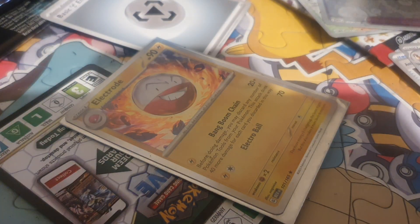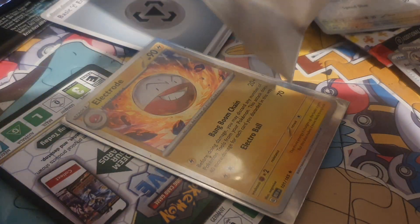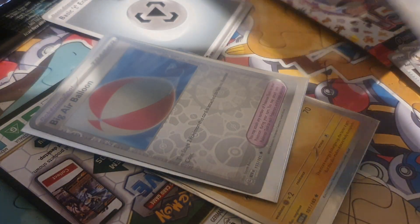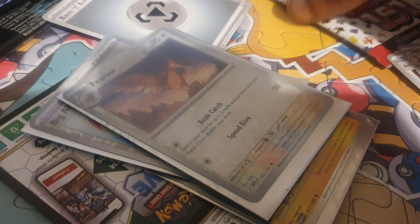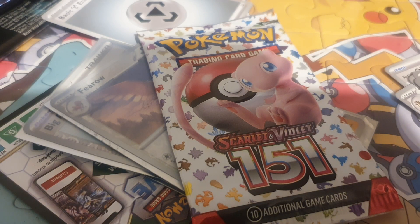I'm going to put this bad boy into a sleeve and the others. These are from so many other different ETBs that I've opened up over the years. We've got one booster pack left to open up. Hopefully we can get the Blastoise or the Charizard or maybe the Venusaur — that would be nice. We did end it with a Golem though, so I guess we're pretty lucky. Plus, because it was a Zapdos box, you also get the Zapdos promo card and the Electabuzz. So I guess it's not too bad.